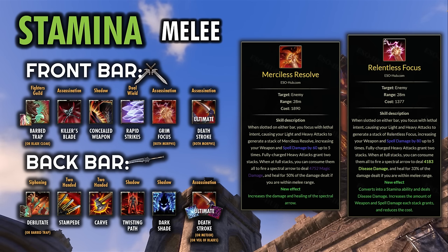Both morphs of Grim Focus are good. Merciless Resolve will deal a bit more damage for single target when firing it, but the weapon and spell damage only gets up to 300 compared to the 400 from Relentless Focus. Relentless will hit a little weaker for single target damage but your other abilities will hit a little bit harder, potentially opening up a bit more AoE damage. I'd say run whichever one gives you the best sustain, since one is Stamina and one is Magicka. For dummy parsing, Merciless Resolve seems to be the more popular morph for top single target DPS results.